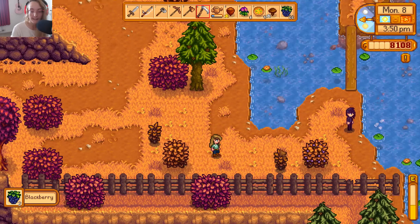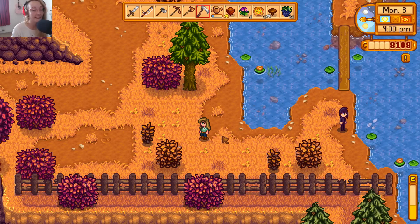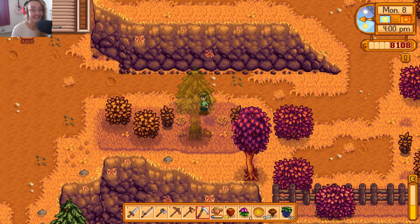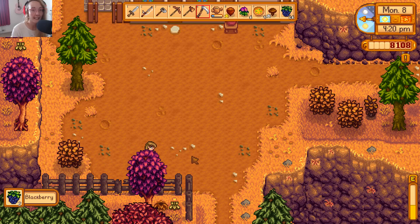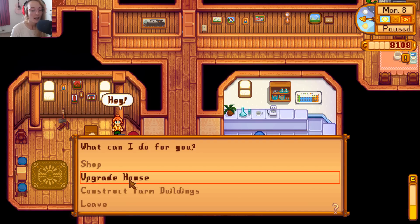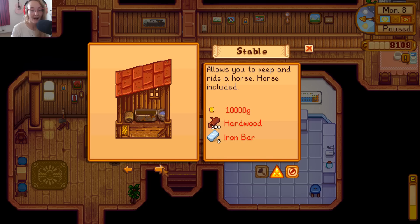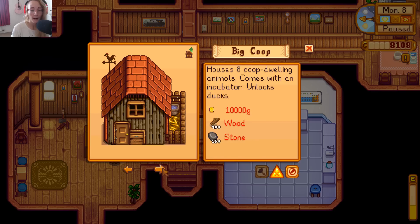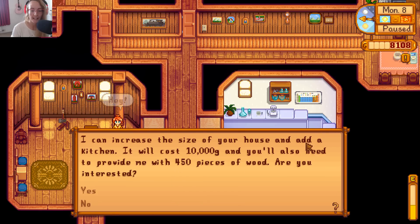There's Sebastian over here - hey dude! It's the big harvest season. It's already 4 PM, how did it get that late? I definitely want to try and get a kitchen and a barn. How much was the barn? Let's check - a barn is 6,000 gold and we already have the wood and stone. That'll probably happen in this part, maybe tomorrow. The kitchen is 10,000 gold and 450.